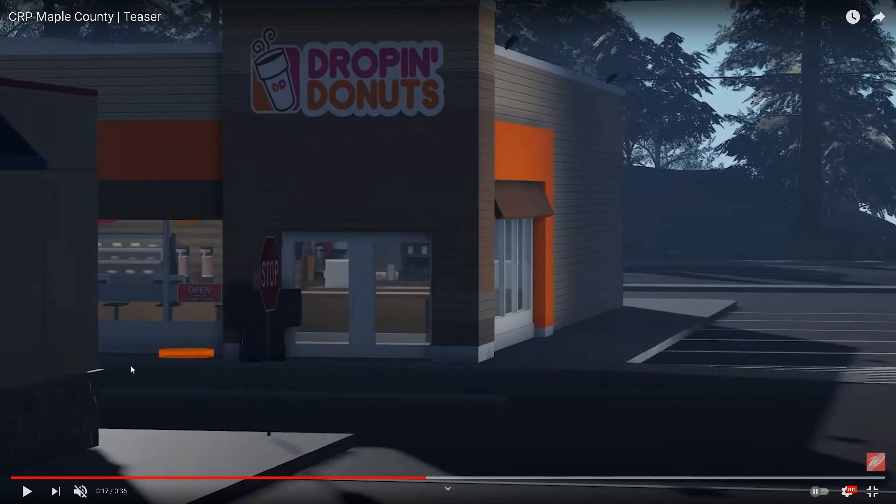The teleporter or spawn point here kind of reminds me of Southwest Florida for some reason. That is a great thing because now we know for a fact that they will have civilian jobs and not only EMS jobs. That is pretty amazing because you don't see that in a lot of roleplay games — some only have a police department and sheriff's office. But here we can actually see a civilian job at Drop In Donuts. Really cool!